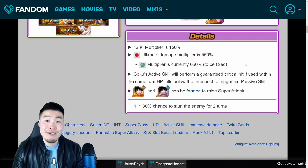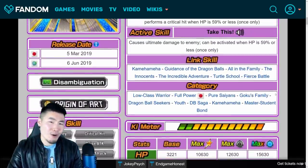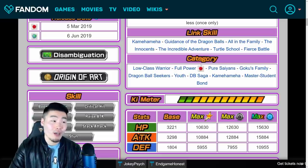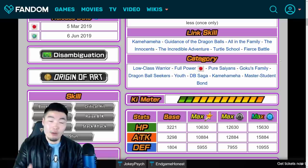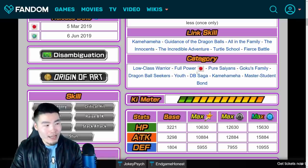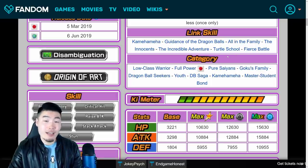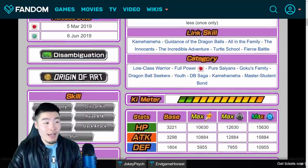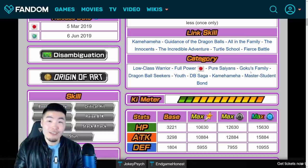One other thing that's actually different about this unit on JP and global is the categories, which I find kind of random. For some reason, this Kid Goku does not have the Full Power category on global, whereas he does have it on JP. It's not like the Master Student Bond category, which literally does not exist on global yet — we already have the Full Power category on global. But for some reason, this Kid Goku is just not in it. I'm sure at some point in the future, maybe when they fix the discrepancy between the multipliers, they'll also add the Full Power category to global.